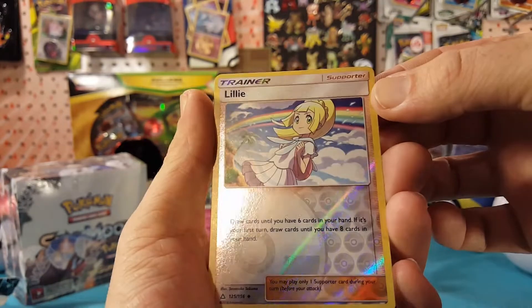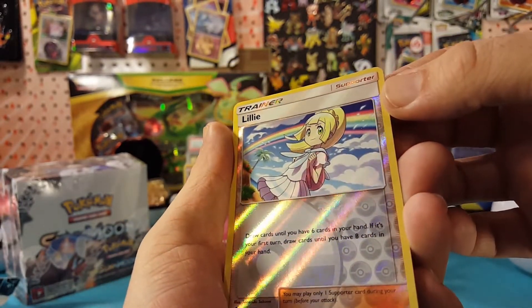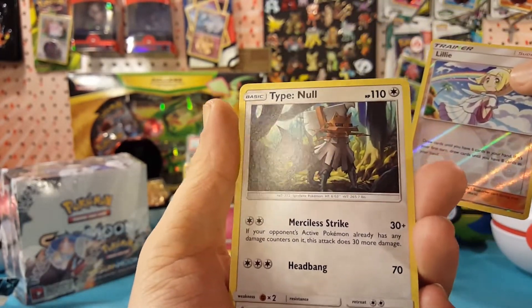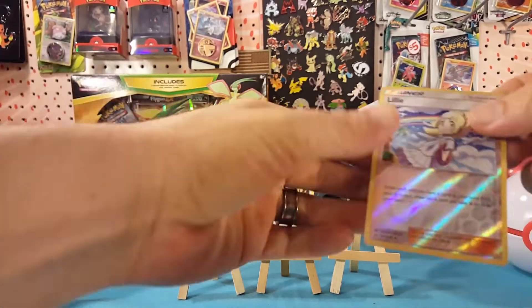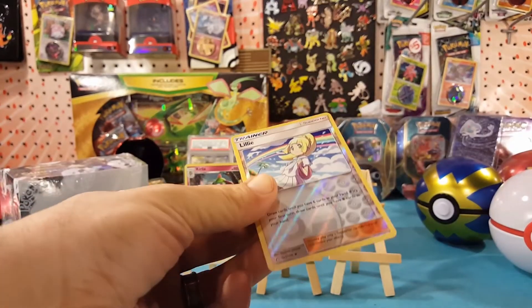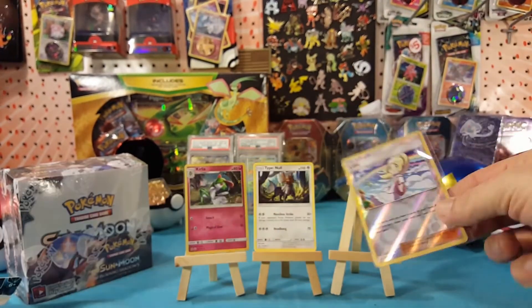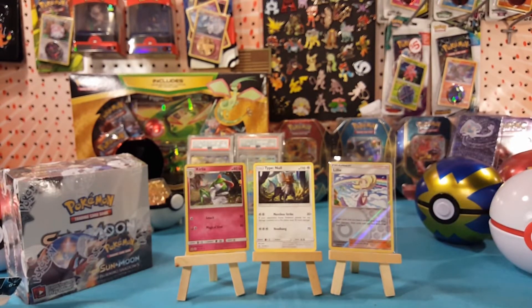That shine is going right through Lily as well — very nice. And a Type: Null regular rare to finish it off. So we didn't get the full art Lily but we did get that reverse with that full bleed.